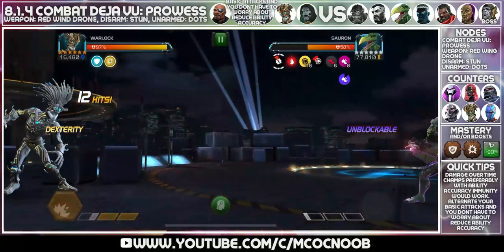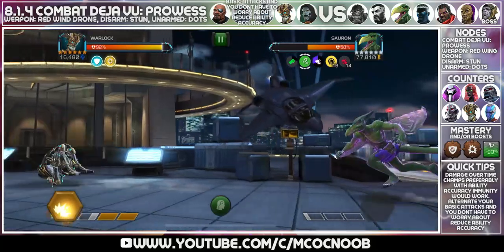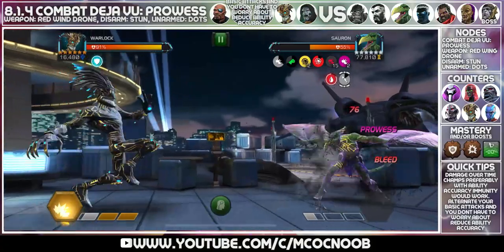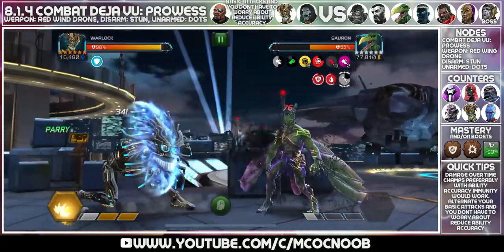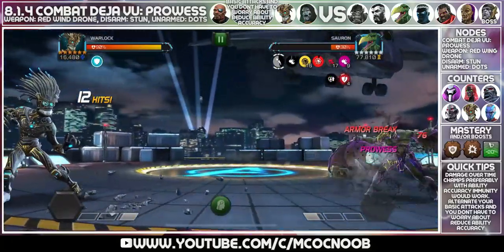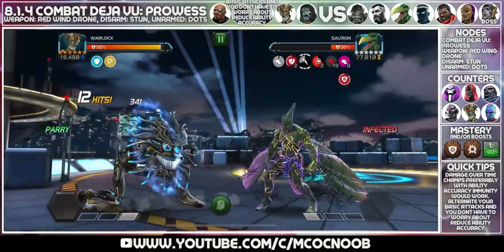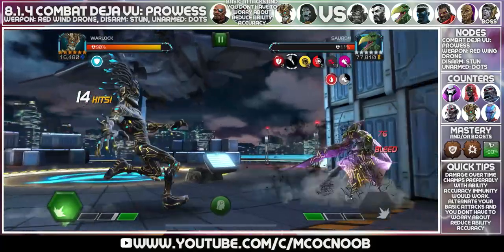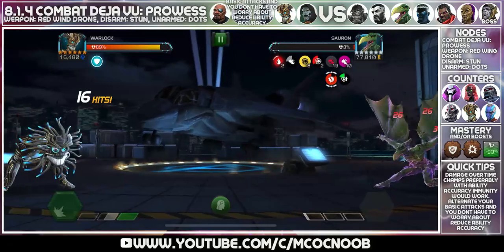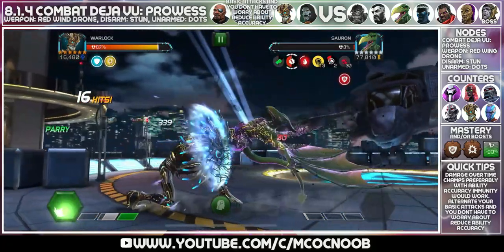Be careful about the unblockable and the special unblockable when that buff is paused. I'd suggest bringing champions that are immune to bleeds so even if you parry him he does not put passive bleeds on you. It's one of the more difficult fights, but if you bring the right counter and play around the unblockable, using parry medium into heavy or parry medium into light, you can get through without any ability accuracy reduction.